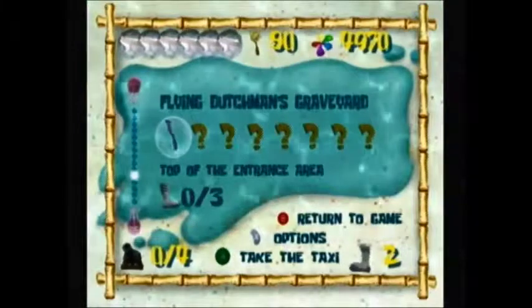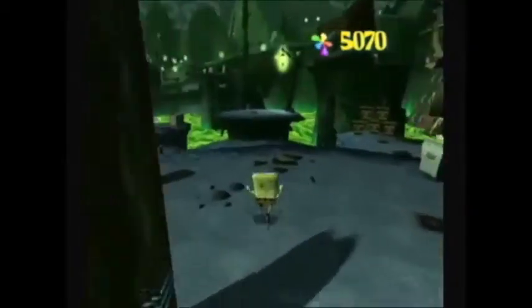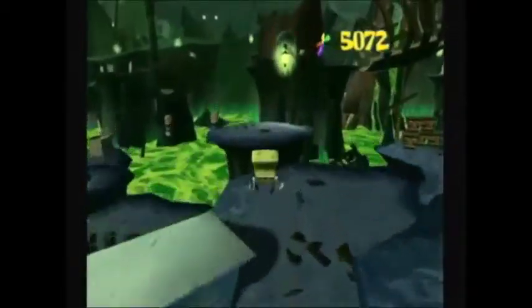Here we have a new objective: top of the entrance area. So let's continue on ahead. Now here we have a new enemy to take care of. This enemy has a bubble shield and will spray a bubble blast at you. If you get hit you will be slipping and sliding all over the place. So try to take cover and use the cruise bubble to take care of it from a distance. The first shot will destroy his bubble shield, and then the second shot will destroy him.